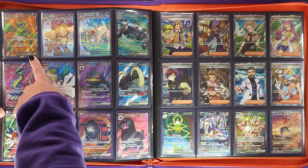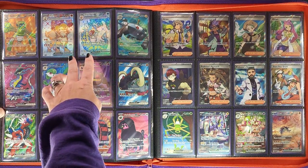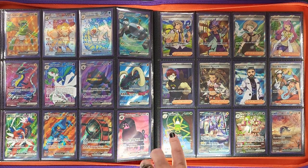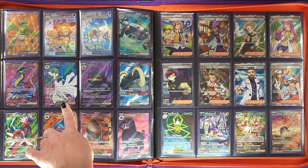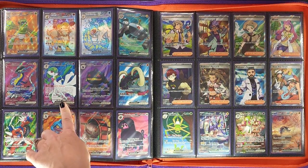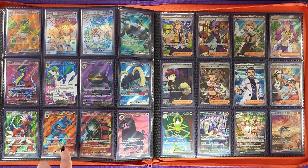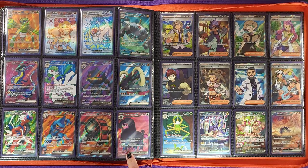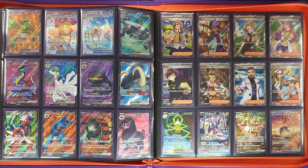Then we start with our full art EX cards — we've got the Spidops ex full art, the Arcanine and Gyarados ex full art Terastallized versions, which were very rare and very hard to pull. Then Magnezone, Miraidon ex very pretty card, and this beautiful Gardevoir ex. Then Banette — we've got Great Tusk ex, Koraidon, Toxicroak, Iron Treads, and the full art Oinkologne ex. They gave us a full page of full art Pokémon, which is kind of cool.